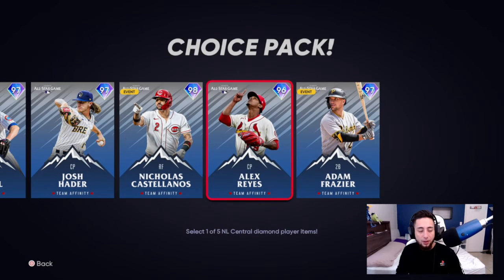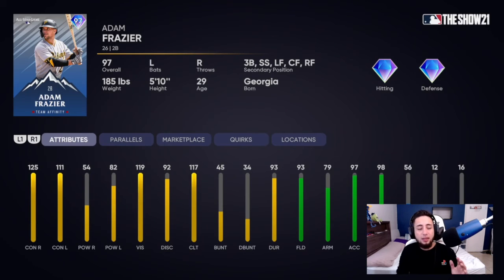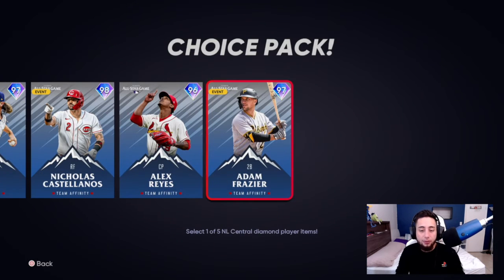Then we've got second baseman Adam Frazier — 125 contact vs. right, 111 contact vs. left, 54 power vs. right, 82 power vs. left, 119 vision, 93 fielding. He can play almost everything besides catcher. Pretty nasty when it comes to contact and fielding, but if you guys are looking for a power stick, this is just not it.